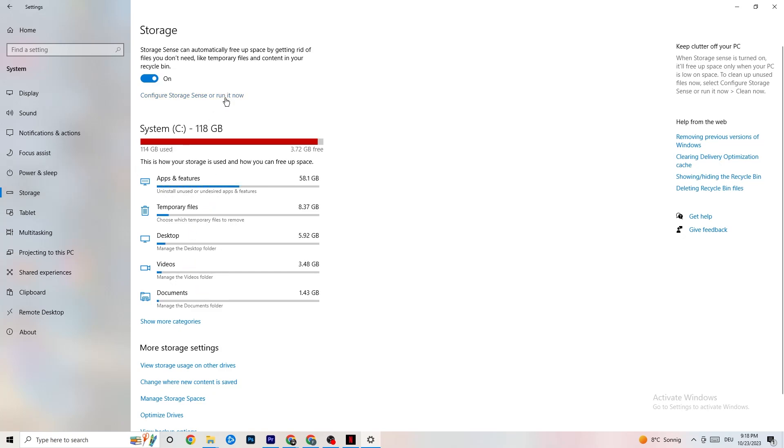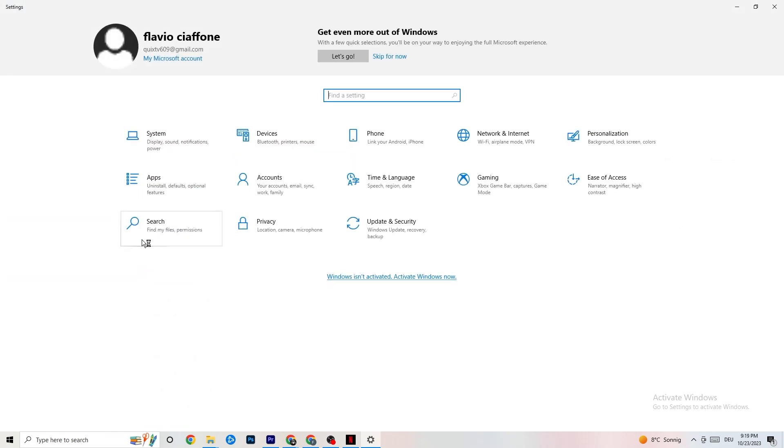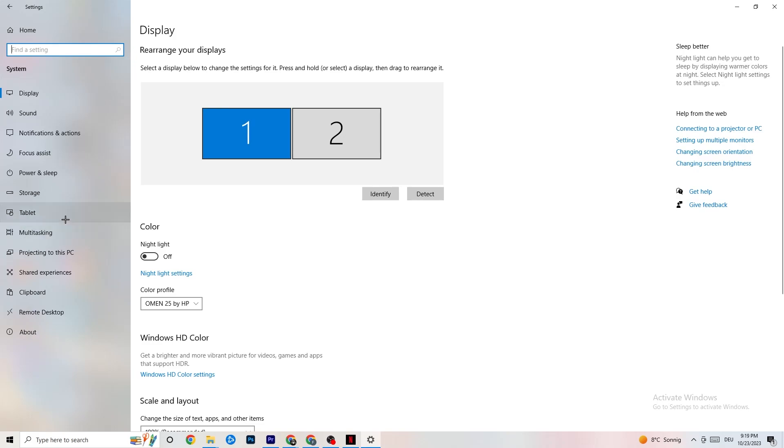Go to Storage. Click into Configure Storage Sense and run it now. You can adjust the algorithm to your preferences, but I recommend keeping settings like every week, 40 days, 60 days. Then click Clean Now, which will delete every single temporary file on your PC that you don't need — basically getting rid of trash you don't need.